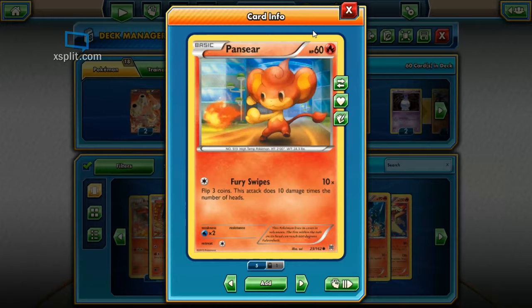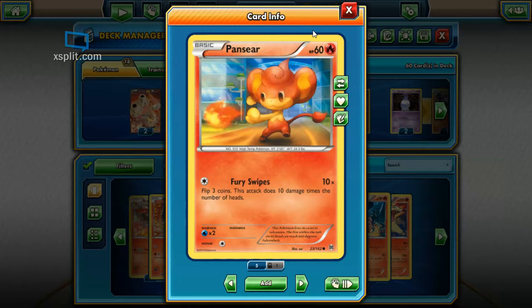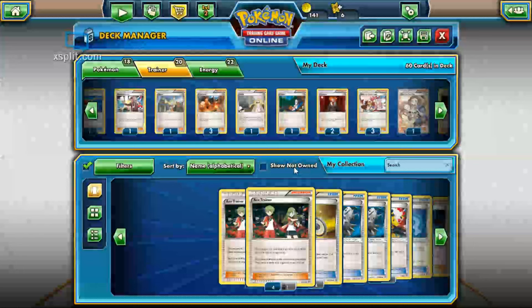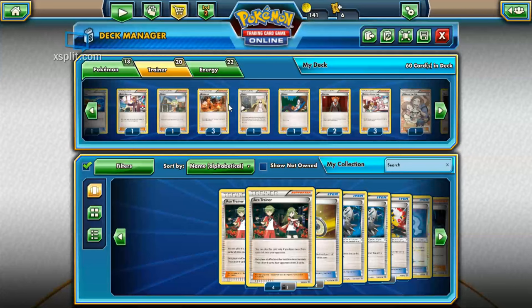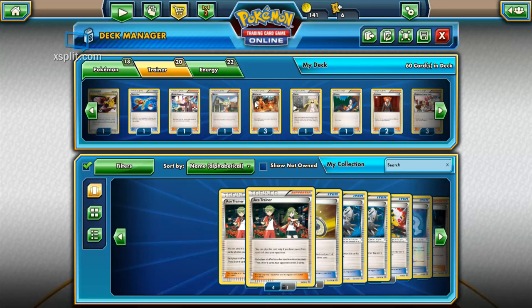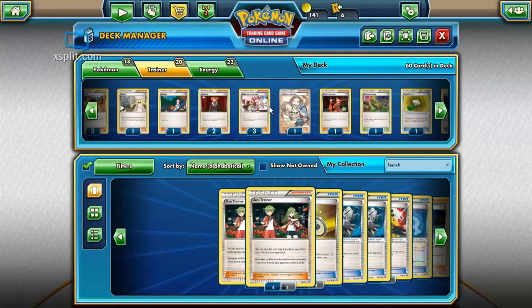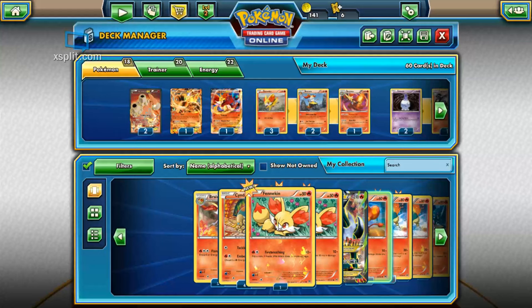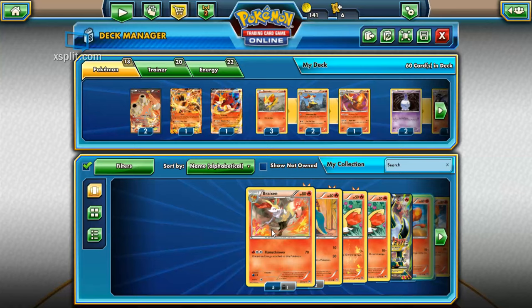Let's see what else I got — see if there was anything I wanted to put in here. Do you have one of those cards that lets you attach two fire energy on one turn? Yes, I think it's this guy. I hate seeing that guy when fighting against enemies — it's annoying, especially combined with a torch that lets you discard a fire energy and draw two cards. You use two of those and then use that guy to get those energy right back onto a Pokemon. I used to have those in here. Alright, maybe I didn't get any new fire Pokemon I really cared about other than Houndoom, which I can't use yet.